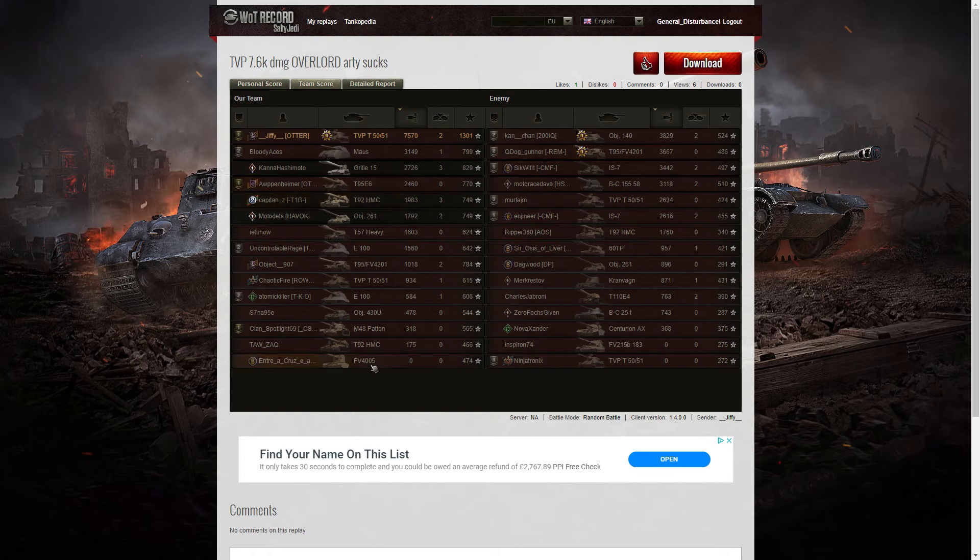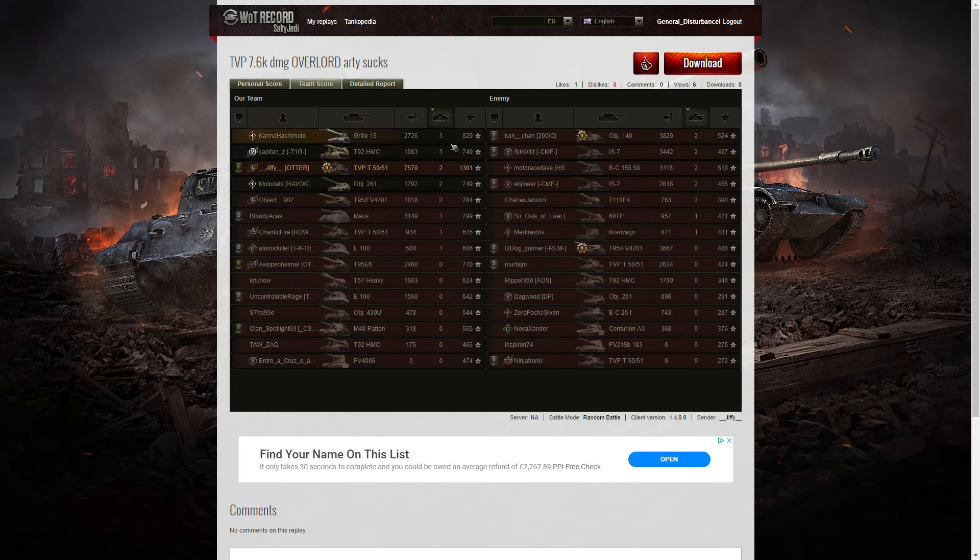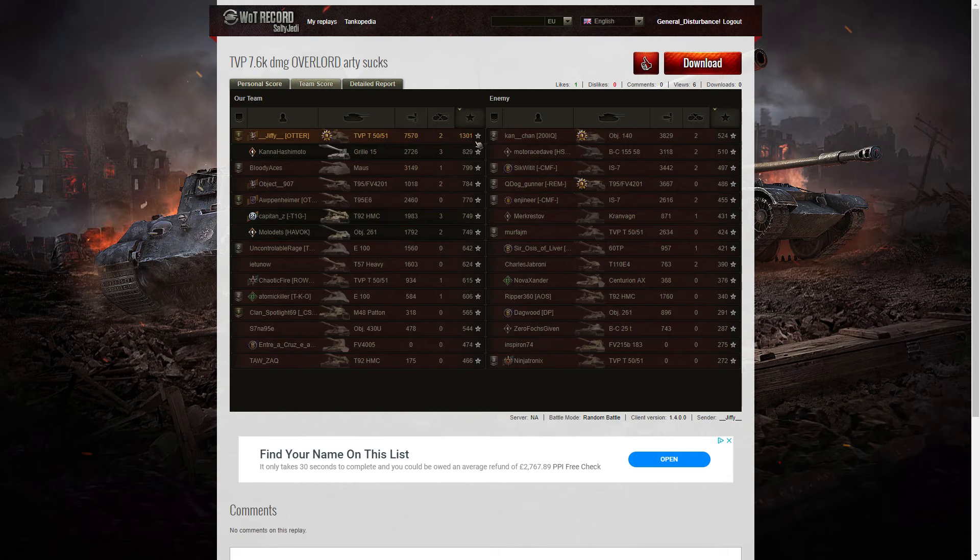Where are Arpenheimer and Clan Spotlight? Clan Spotlight got 318 hit points before he was out of the game. Arpenheimer did a bit better - he got 2,460 hit points, but sadly didn't get any kills before he was out. When it came to kills, it was actually the Grille and the T92 that managed to do the best - 3 kills apiece. Then Jiffy came in after that with 2 kills, as well as the 261, the Chieftain, and several tanks on the enemy team. For base XP, Jiffy's at the top with 1,301. 829 for the Grille 15 and 799 for the Maus. Arpenheimer got 770 and Clan Spotlight picked up 565.